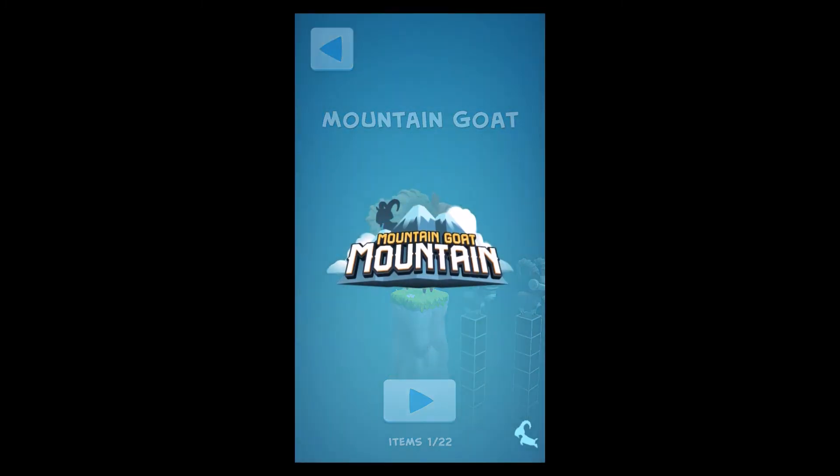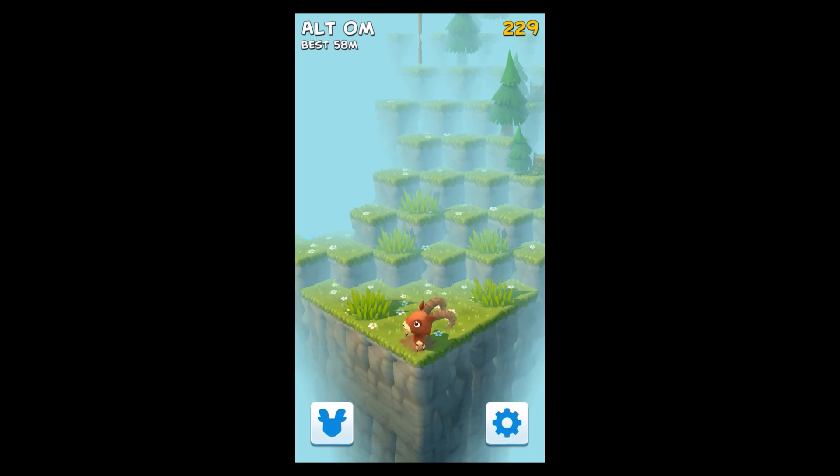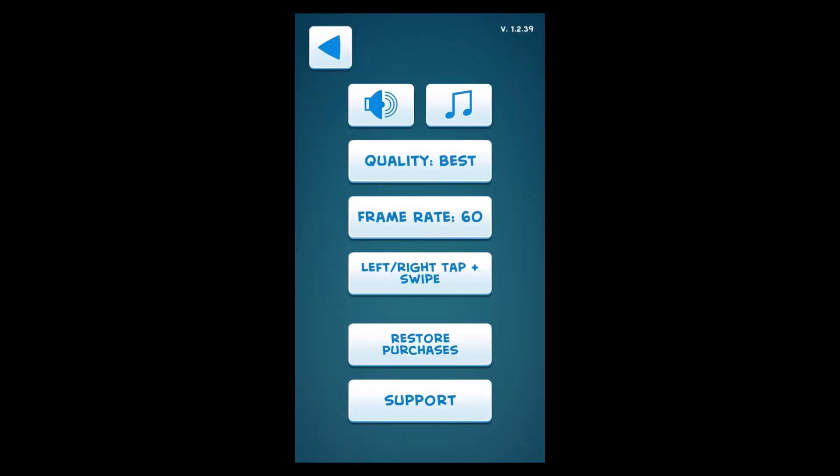Here are the settings: you can turn the music on and off, choose your framerate, restore items you purchased on another device, go to support if you have problems, and there are different control schemes. I've just played with the left-right tap and swipe control scheme.